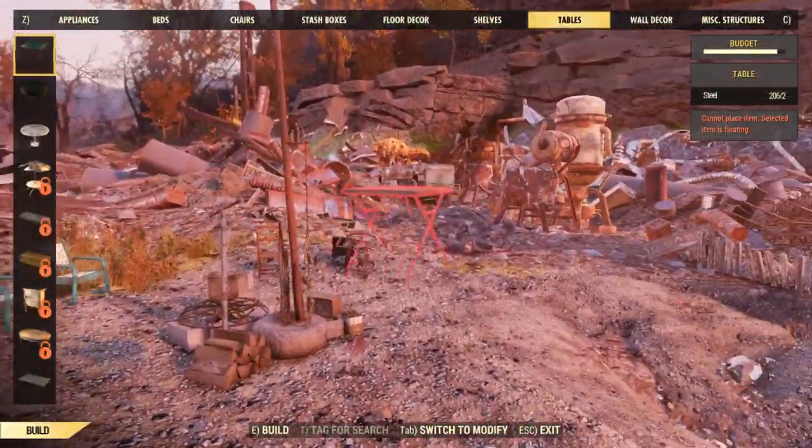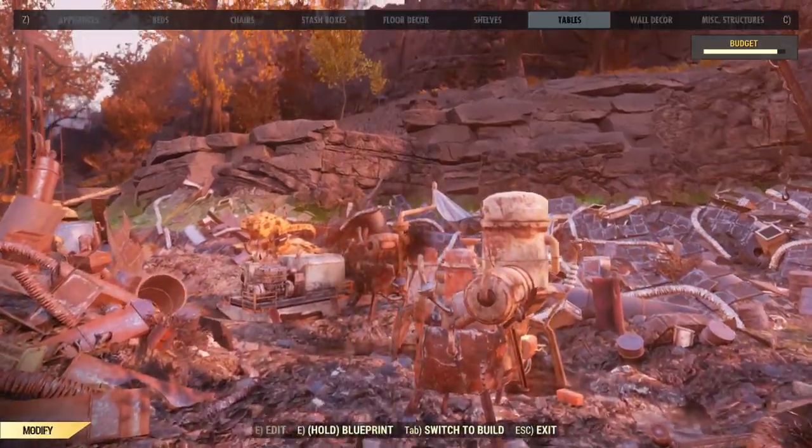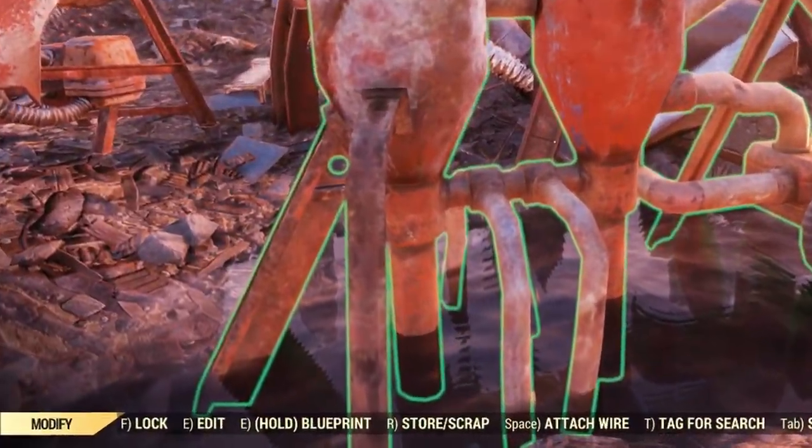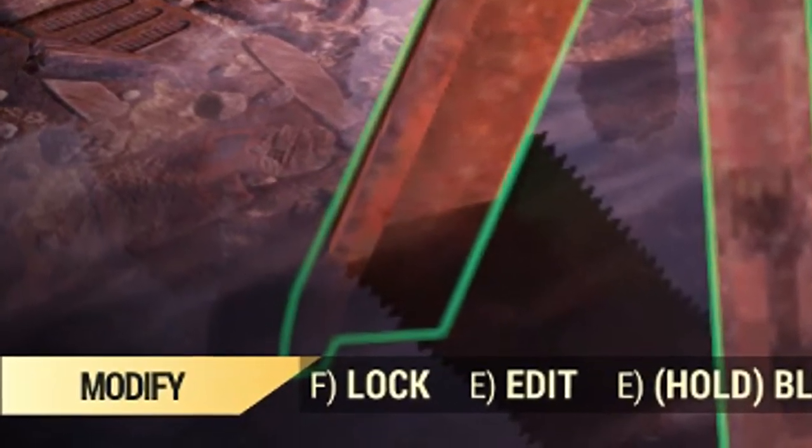So when you're in the workshop menu, tab over to modify mode, and then when you go up to your resource collector you'll see down in the bottom left there's a button you can push that gives you a lock option.